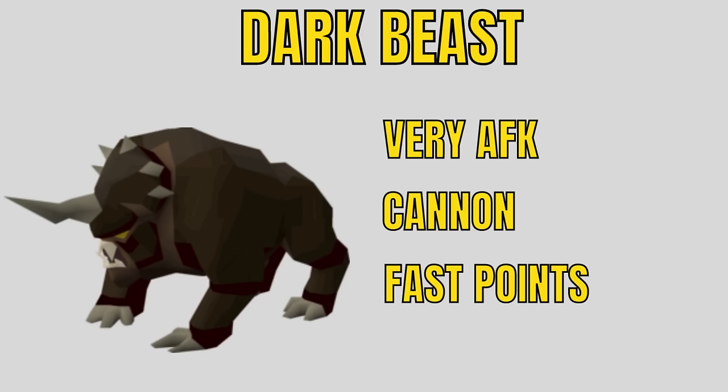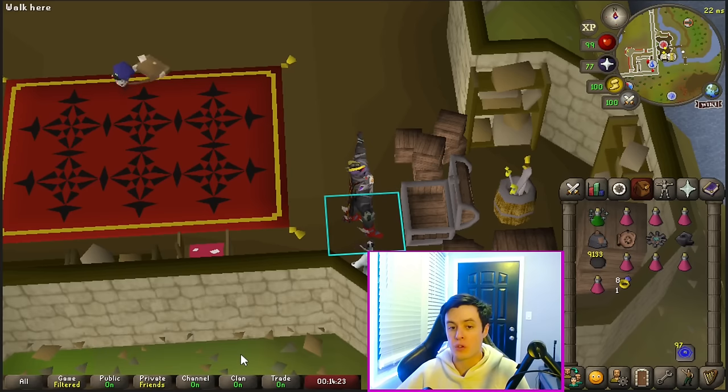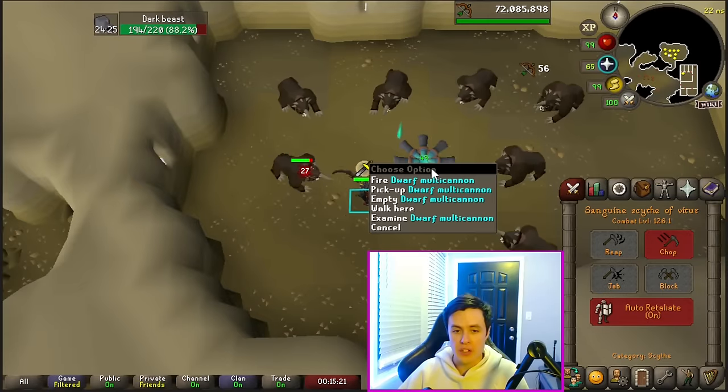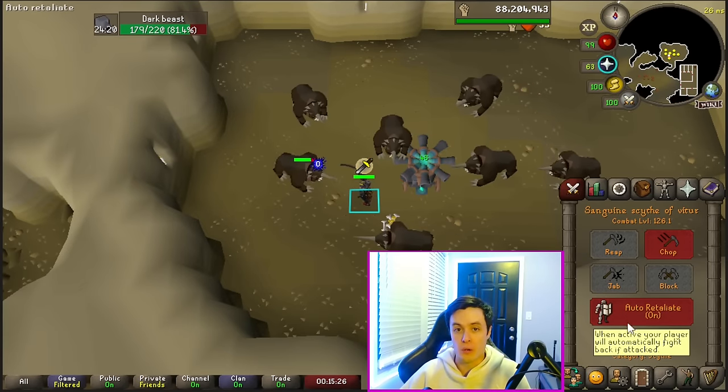I really like Dark Beasts. They're super AFK, you can cannon them, and they're a really fast task. One of the best things about them is that the Slayer ring teleports you directly to them. All you have to do is set up your cannon, put on protect from melee, auto-retaliate, and just let your character do the rest.